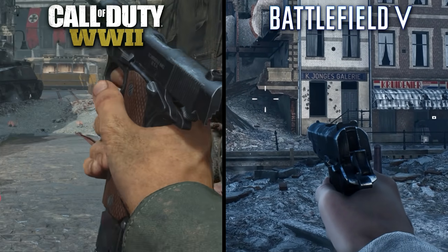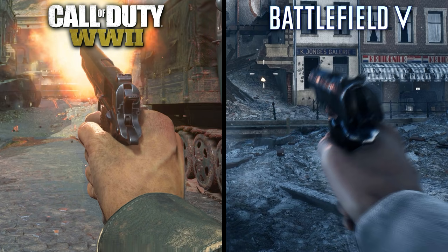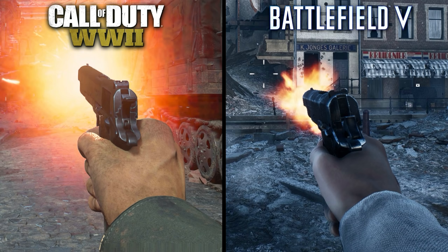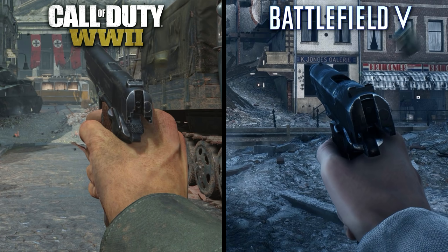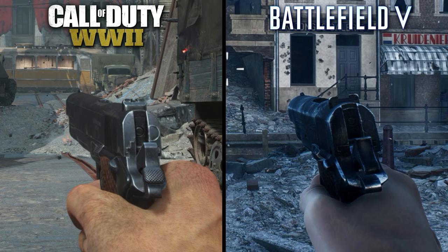When firing the weapon, the difference is immediately apparent. The muzzle flash, as always with Call of Duty, is greatly exaggerated, with a massive burst of light coming from the muzzle that takes up nearly half the screen. Battlefield has a muzzle flash, but it's much less exaggerated and will only appear for a single frame. Both guns seem to properly eject the bullet casing after firing, something that previously wasn't appearing correctly in Battlefield, though I'm curious if they managed to fix the issue with the other weapons.